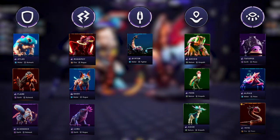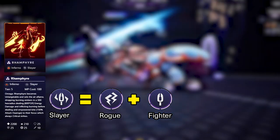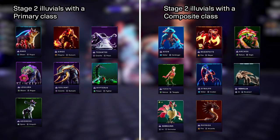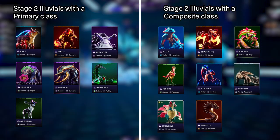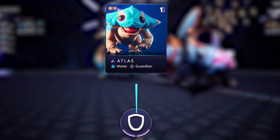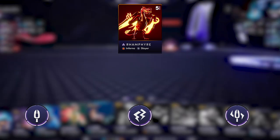Every Stage 1 Illuvial can only have a primary class and every Stage 3 Illuvial always has a composite class. As for Stage 2 Illuvials, sometimes they have a primary class and sometimes a composite class. While an Illuvial with a primary class can only benefit from 1 bonus, Illuvials with a composite class can benefit from up to 3 bonuses.